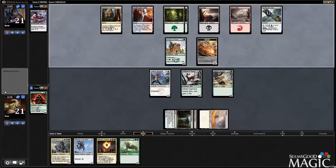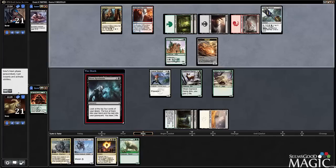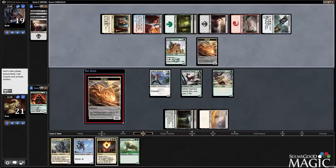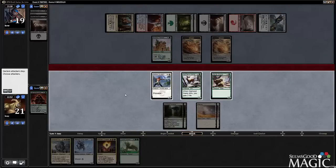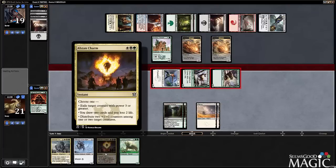Because then we can use Abzan Charm a little more effectively. He still has mana up — well, maybe not. Now I feel much more comfortable attacking with things. I think we will do so. We're going to swing team, because the Abzan Charm here is going to be pretty insane.